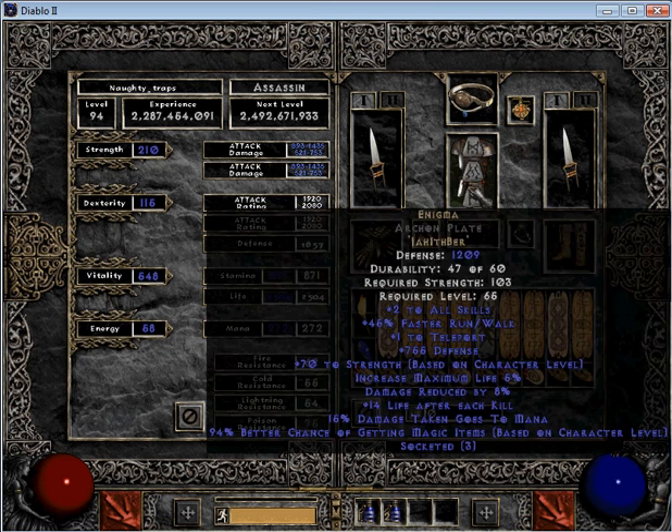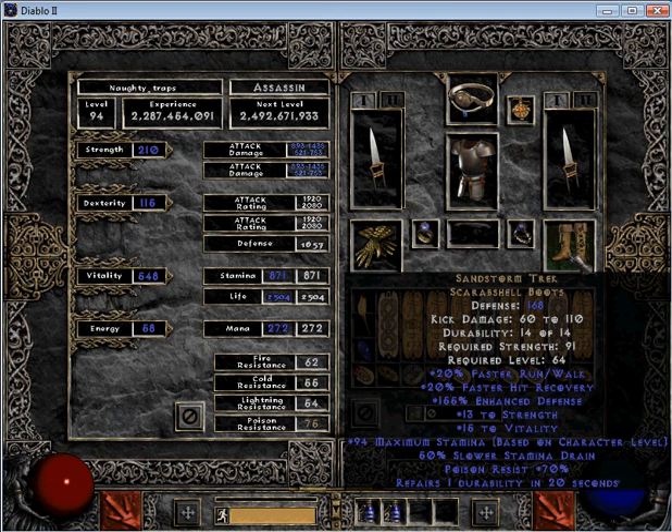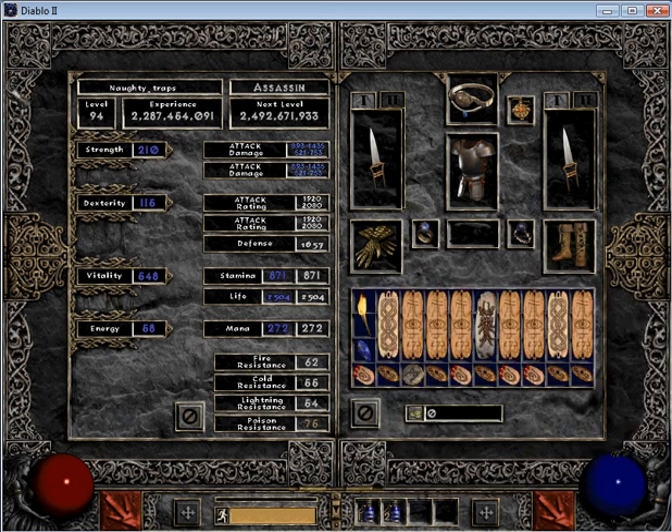Which makes you feel like you can wear Enigma and your boots and all that. Stats — pretty much you want vitality as much as possible. I have 2500 base life right now. No points in energy — enough strength to wear your gear, same with dexterity. Try to put as few points as possible into those two and as many as possible into vitality.